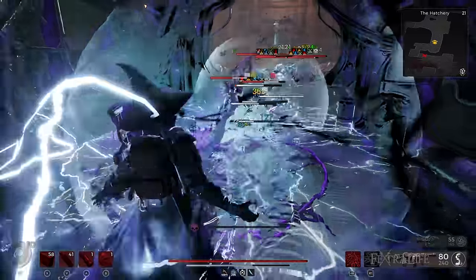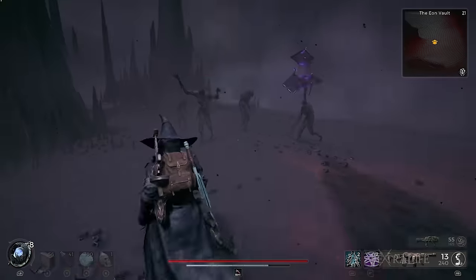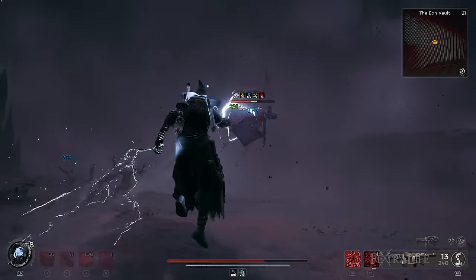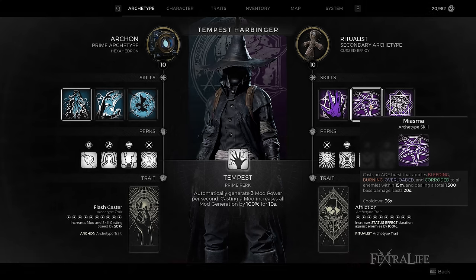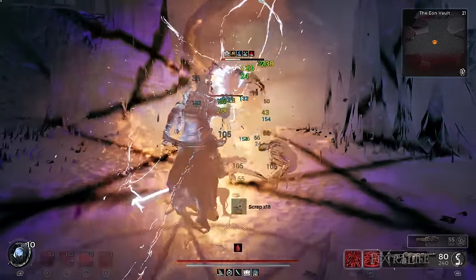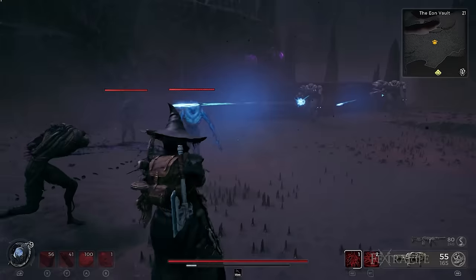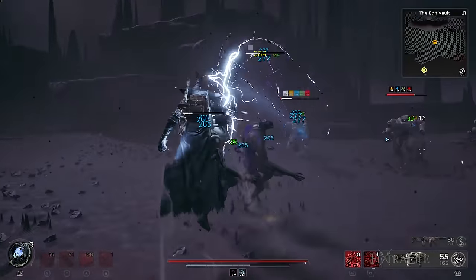The Ritualist is the latest DPS archetype added by the Awakened King DLC — a versatile archetype that bases its damage output on prolonged multiple status effects inflicted on enemies. For this build, we will be using the Miasma skill that effortlessly applies Bleeding, Burning, Overload, and Corroded to all enemies within 15 meters. Each of these status effects deals damage over time to targets, making the skill a powerful one that bolsters overall DPS, and each effect can last for a good while thanks to the Ritualist's Affliction trait.